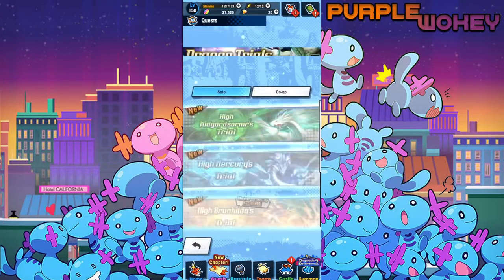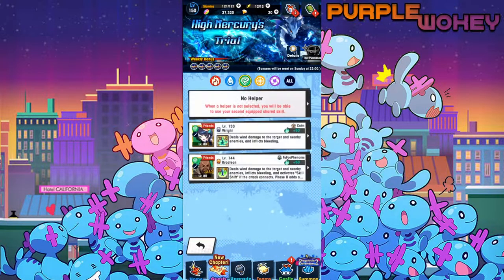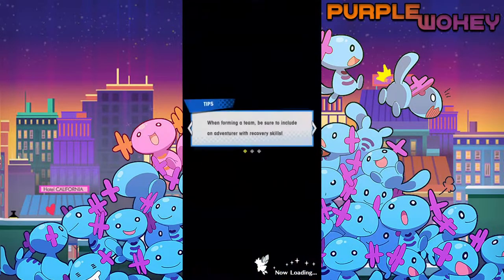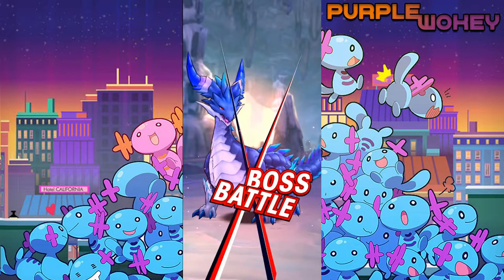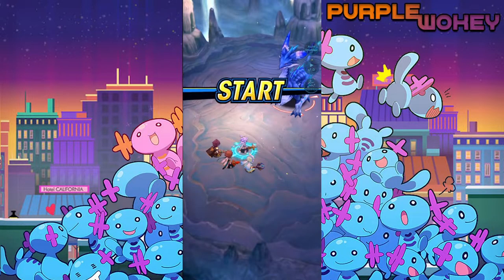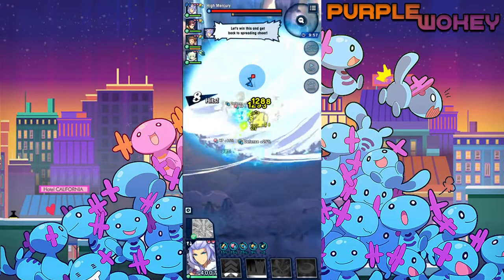So we'll go to the fans dragon trial — Mercury, Expert. Go here. I also should say that I think my Midgar Soma is at zero unbinds, so there's definite chance of improvement there.